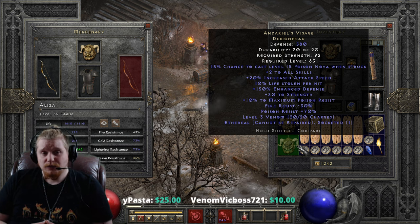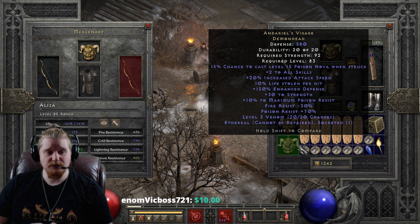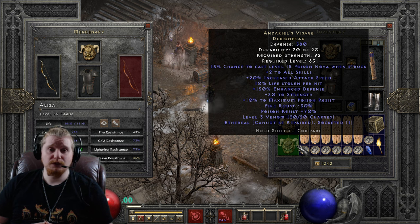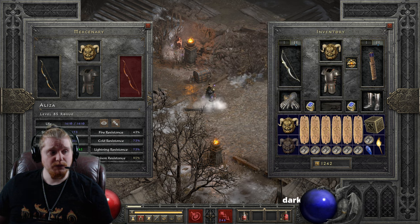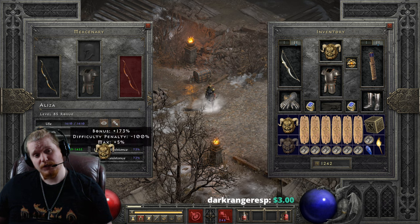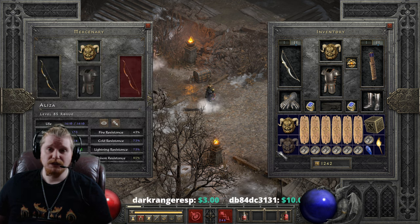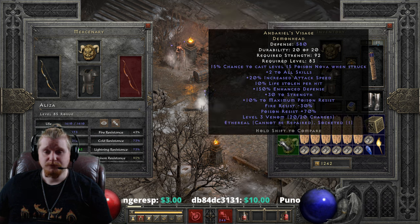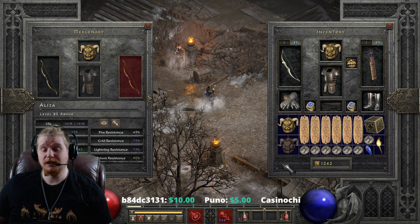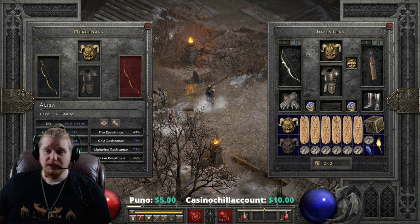Even without those two effects, we still have 10% lifesteal, a 30 strength bonus, and a massive amount of poison resistance. The 30 strength bonus is going to be huge if you want to get your equipment on your mercenary early. For instance, my mercenary right now has 173 strength — when I take off the helmet, she goes down to 143, which is a pretty massive difference that could determine what kind of armor you could put on her. A lot of people like to make a really high endgame item in an ethereal Sacred Armor with the highest defense possible, and Andariel's Visage is the way you could make that happen.